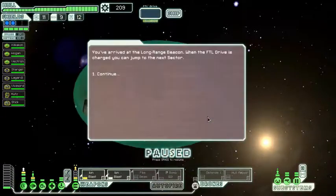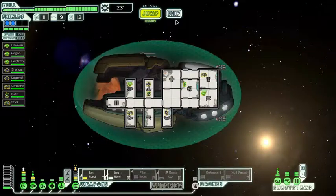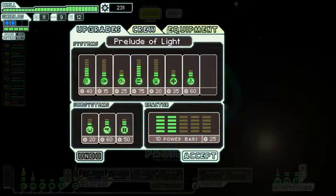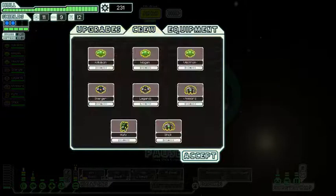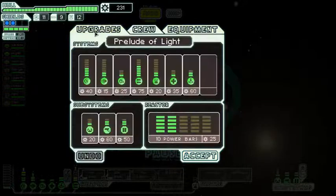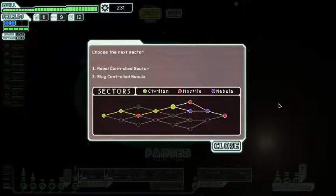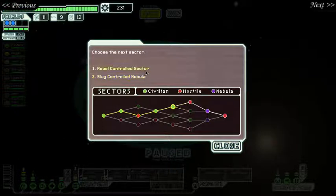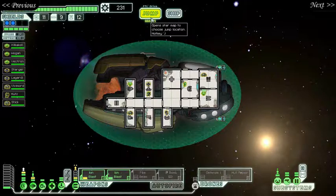At our final destination we find a small bomb and more scrap — we could afford to grab it with no penalty, and we still have double the weapons we already have. This is the crew, and we really don't need Stick, but we have Stick. We have crew, equipment, and upgrades. So what do you want me to do? I have 231 scrap. The next sector options are the rebel-controlled sector or the slug-controlled nebula — both lead to a distant nebula in the future. The slug or the rebels? It's your decision. Let's interactively play Faster Than Light!